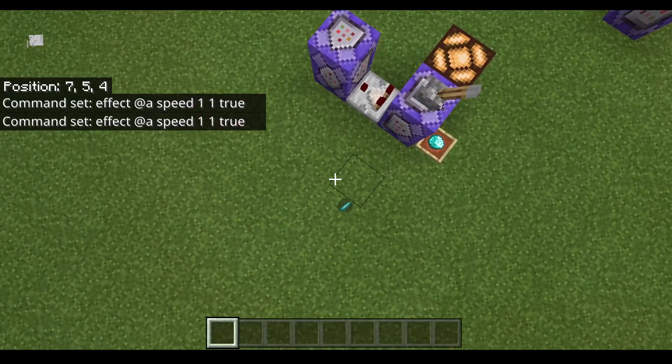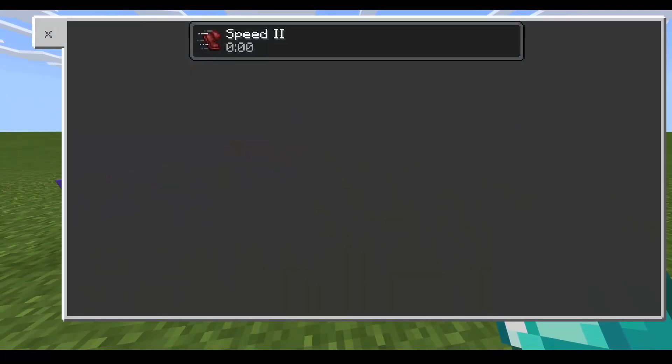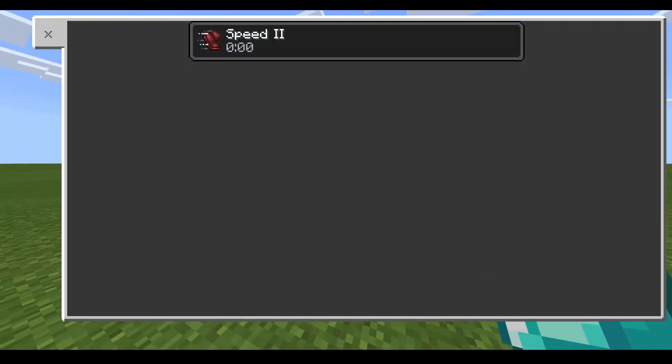So if I turn this on, I can pick up this diamond. You'll see I have no speed right now — and boom, now I have speed. I can throw it out, I lose it, pick it up, gain it back.